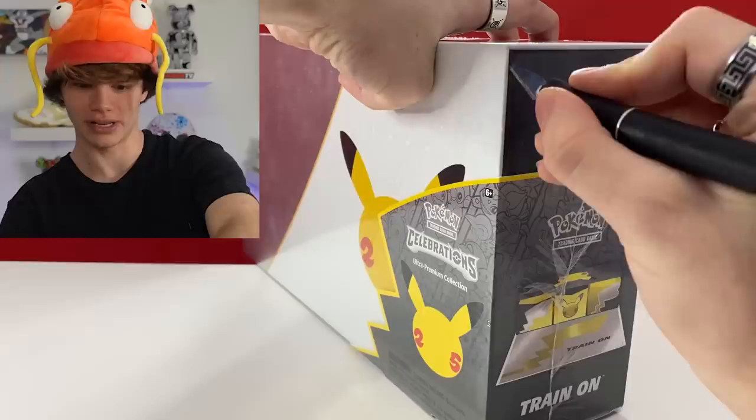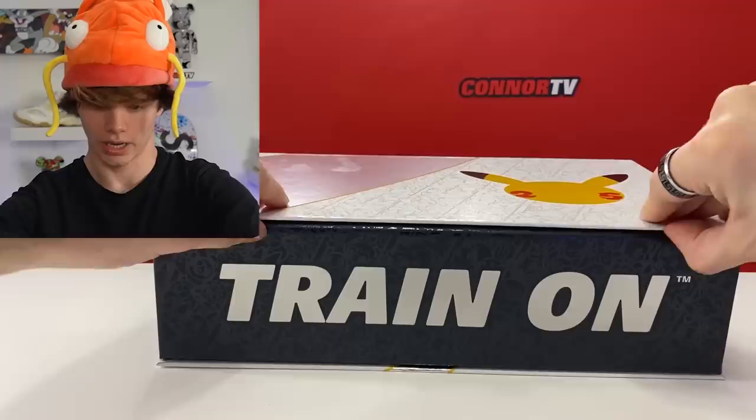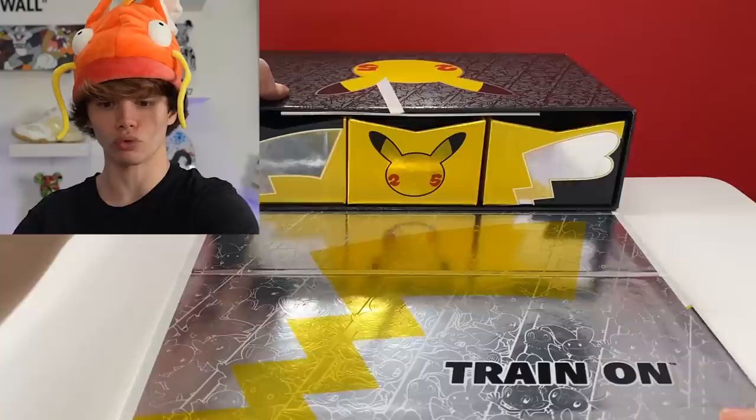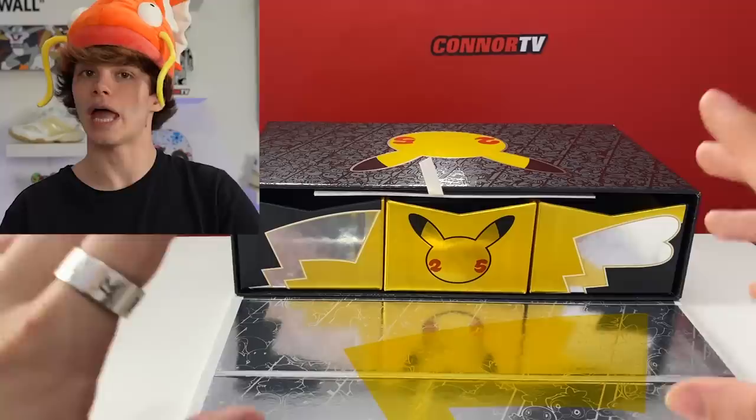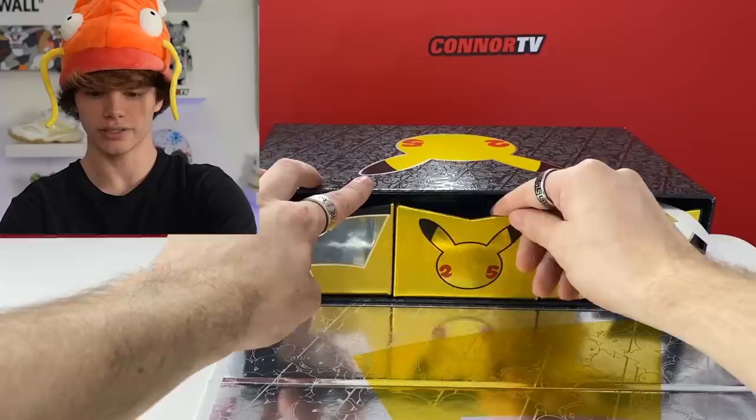I'm a little nervous on this one, I'm not gonna lie - we're gonna pull some good stuff out of this though, hopefully. It looks so nice. How do you even open it? Oh there's magnets! This thing is deluxe. No wonder they call this an ultra premium. Inside here we got a little book - oh my gosh, that thing is so shiny. Inside this first little drawer right here...